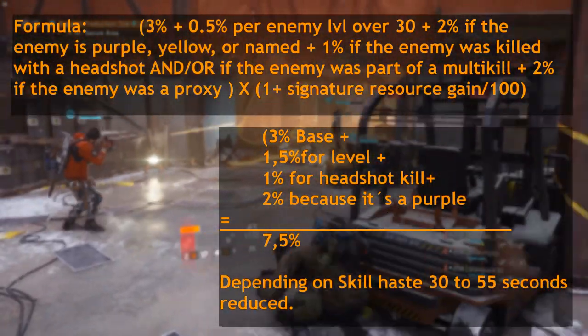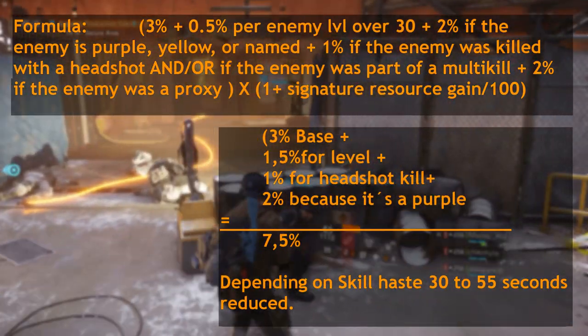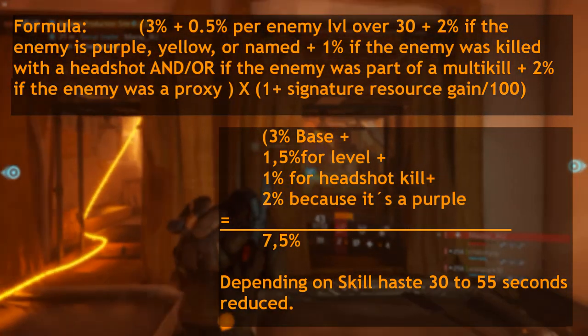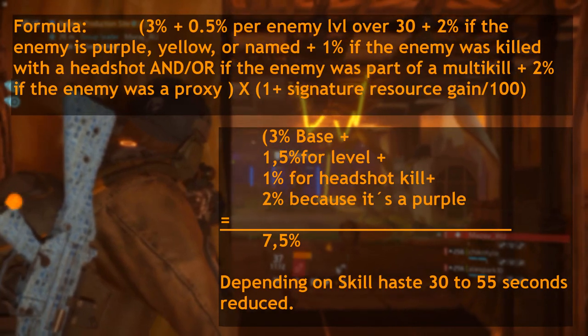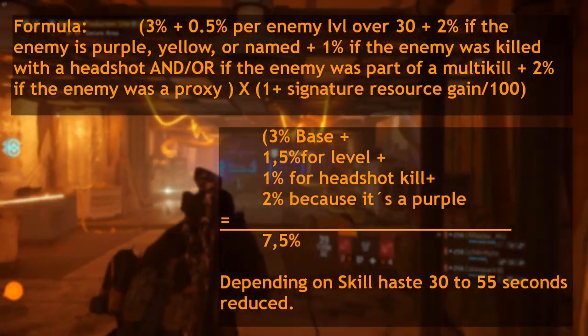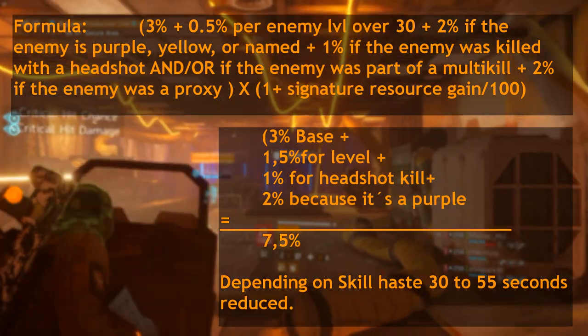The actual amount you gain depends on your skill haste, because that also reduces the total cooldown of your signature skill. So this might be more interesting for players without skill haste, but I believe it's still worthwhile for those who do have a lot of it. Since the signature skill has the longest cooldown in the game, I think it will always be worth investing in this stat.